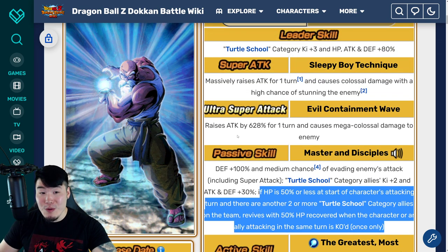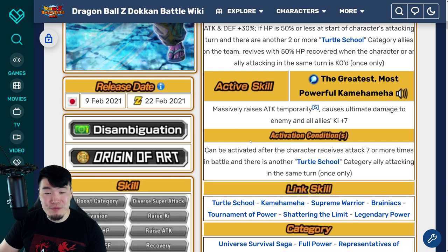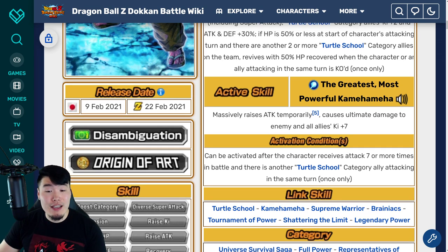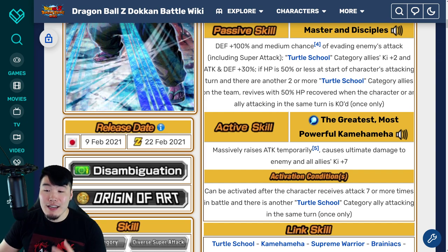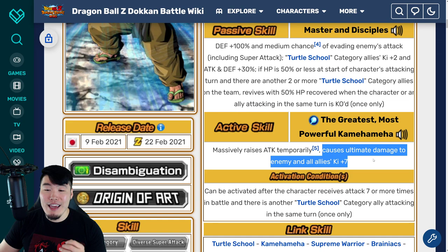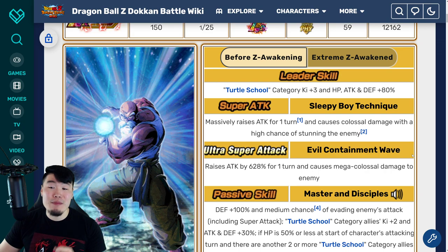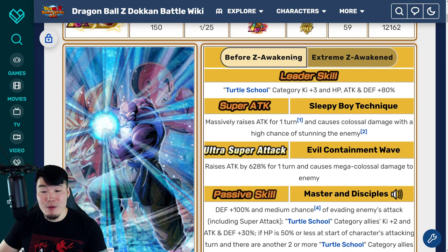So that is the revival skill for LR Master Roshi — a free-to-play unit with a revival skill, pretty crazy stuff. And then there's the active skill, which can be activated after the character attacks 7 or more times in battle and there is another Turtle School category ally attacking in the same turn. The effect massively raises Attack temporarily, causes ultimate damage, and gives all allies Ki+7. That is the LR Master Roshi before the EZA — obviously these details get even better after the Extreme Z Awakening.